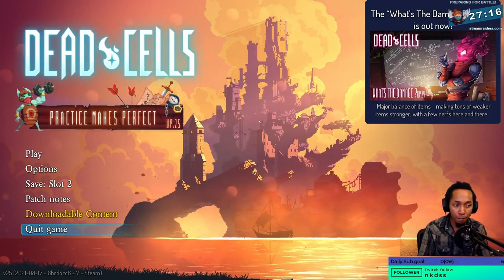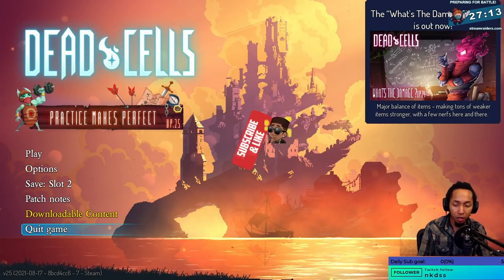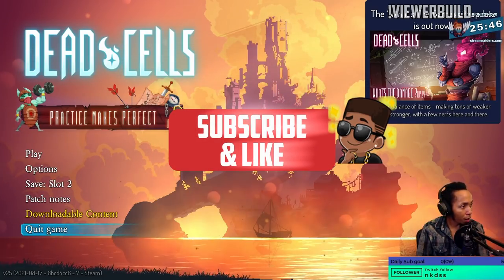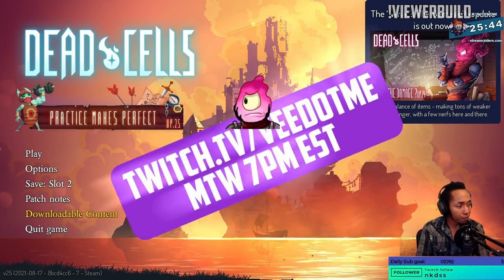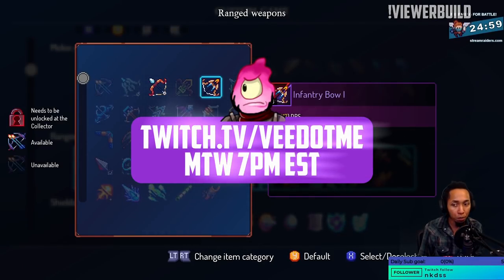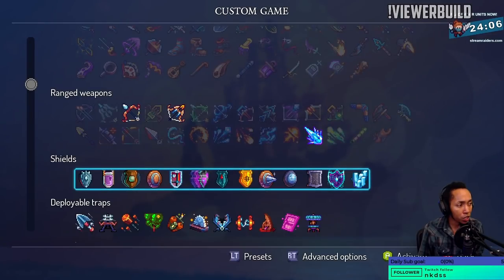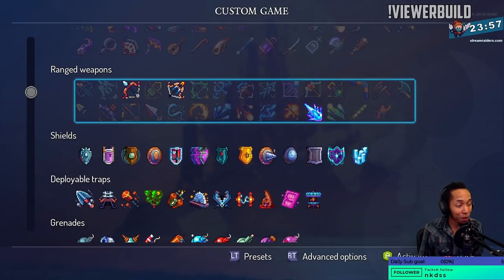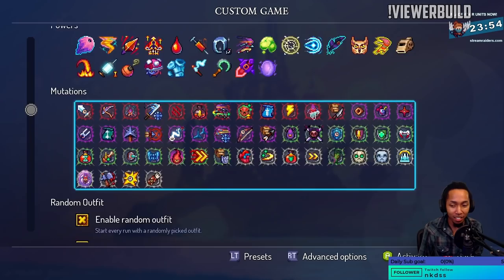Dead Cells has a viewer who came up with something. We call those viewer builds. This one is from Naivete. So this is the old classic — Marksman plus Infantry mutations. They want us to use Point Blank and Tranquility. And this is an aspect run as well, and seeded.